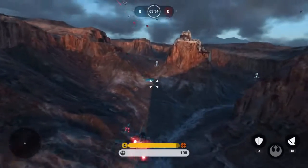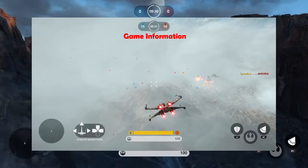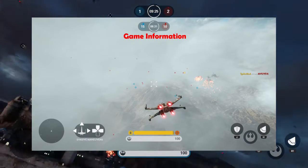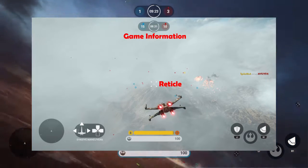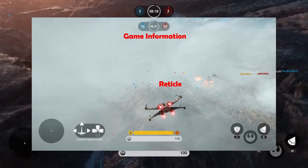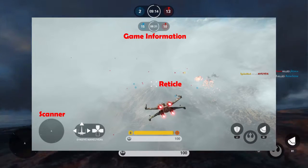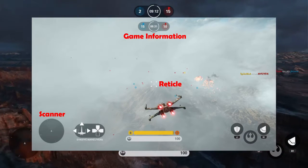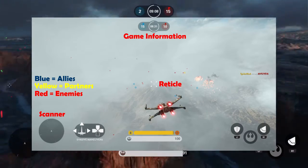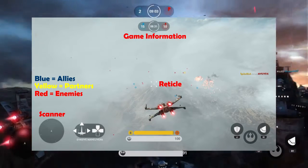First, let's take a look at your screen when piloting the X-Wing. A lot of this is self-explanatory. You have your game information, which tells you who is winning, and then you have your reticle, which shows the direction you are flying or shooting. You have your scanner, which tells you where you are on the map and where your enemies and allies are. Blue objects are your allies, yellow objects are your partner if you're playing partner mode, and red objects are your enemies.